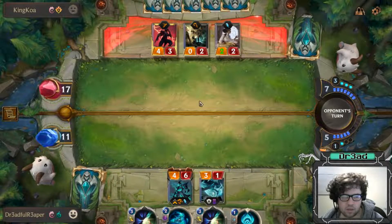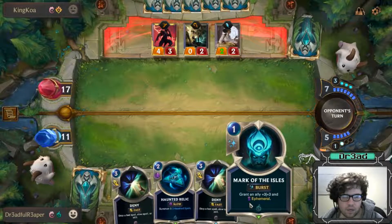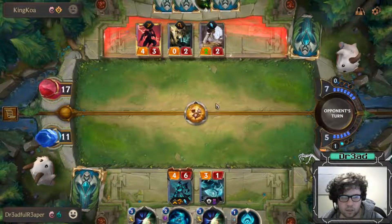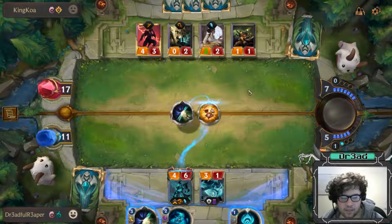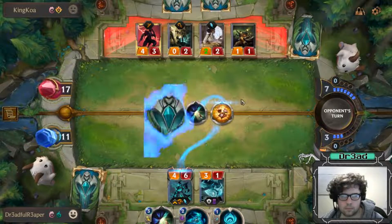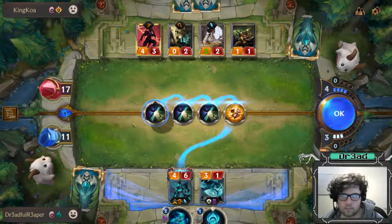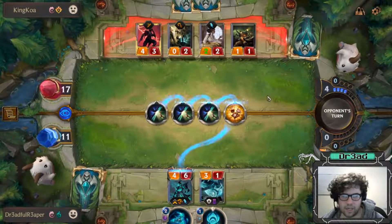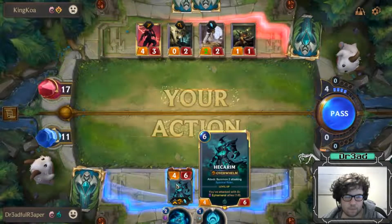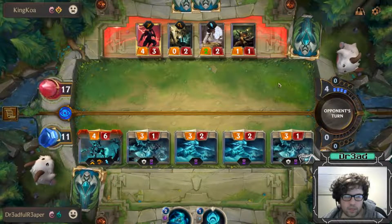If he starts flinging spells we're fine — he's going to summon another shark and two riders. We have Mark of the Isles so if he tries to block with something — he might have his own Deny as well, then we'll Deny that, then he'll Deny that, then we'll Deny that. Does he have anything else? He does not. So our triple Deny order happened. And then we're going to attack. This is 10, 13, 16 damage in total.